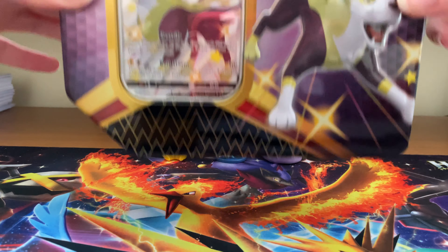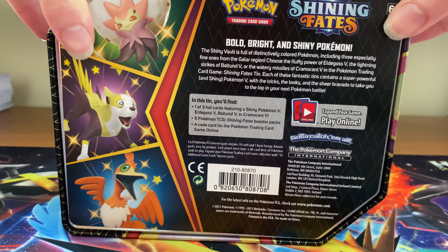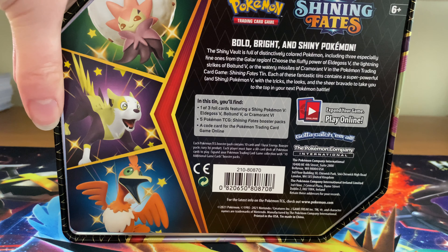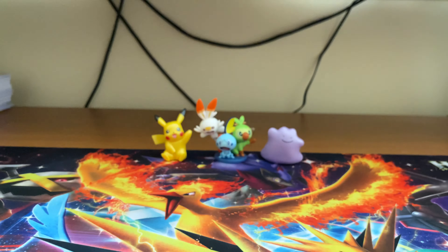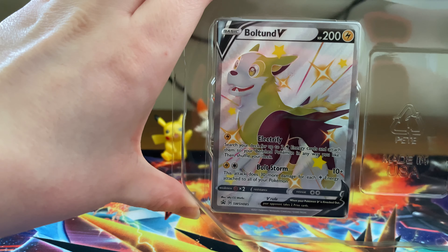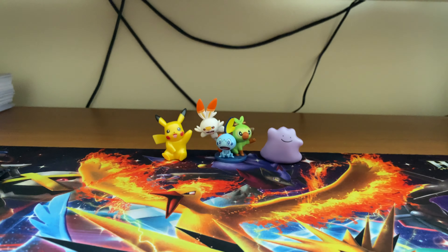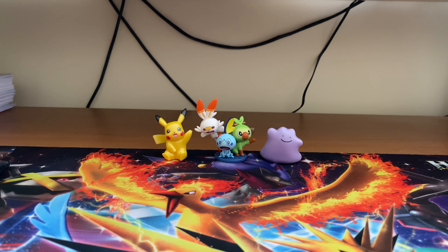Hey guys, today we're going to be unboxing the Bolteón V tin. This is one of the three shiny tins that have come out so far. By now there will be two other boxes which haven't yet arrived, because I'm recording this back in February. You get the Bolteón V card, and you get five booster packs of Shining Fates inside, and a nice tin to put your stuff in.